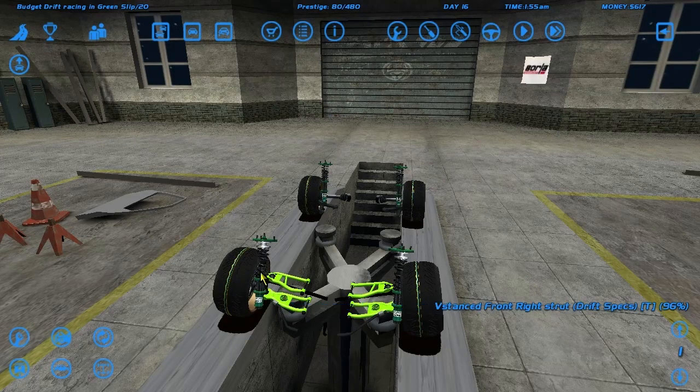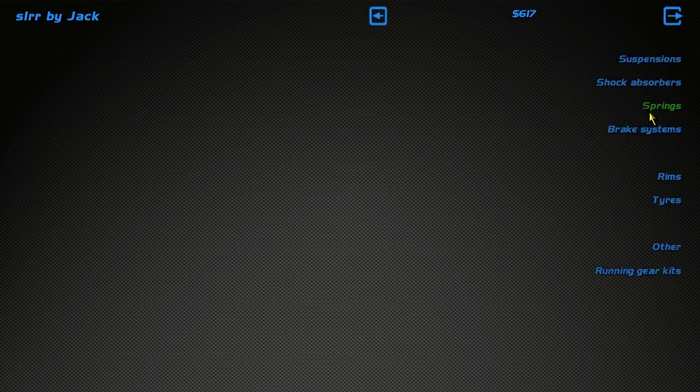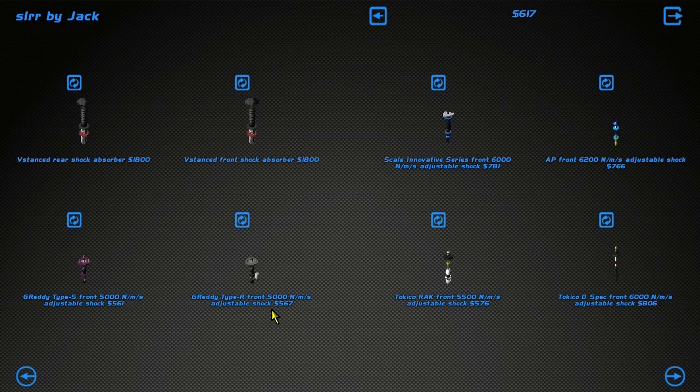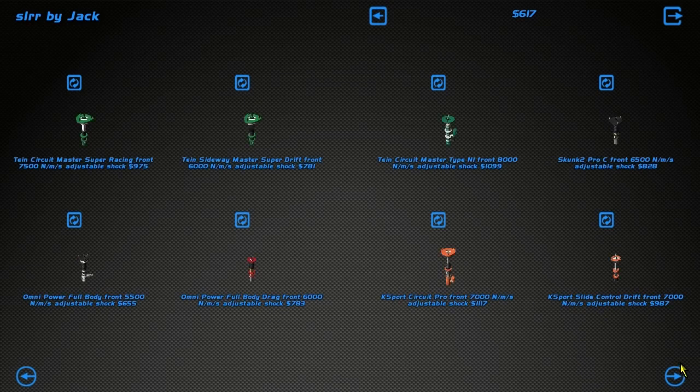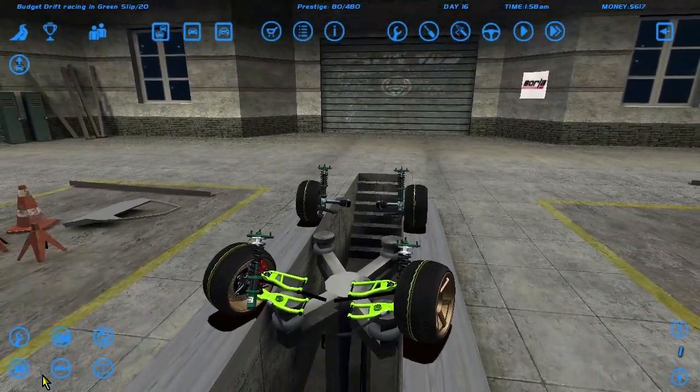These are the drift specs — the same Super Drift Masters which are 600 Nm. I'm unsure of my knowledge here. The shock absorbers: is a higher number a stiffer one or a lower number? I think a higher number should be stiffer by logic but I'm not sure. The other ones I'm using are 6000, and there's a 7000 option — let's try to buy that.